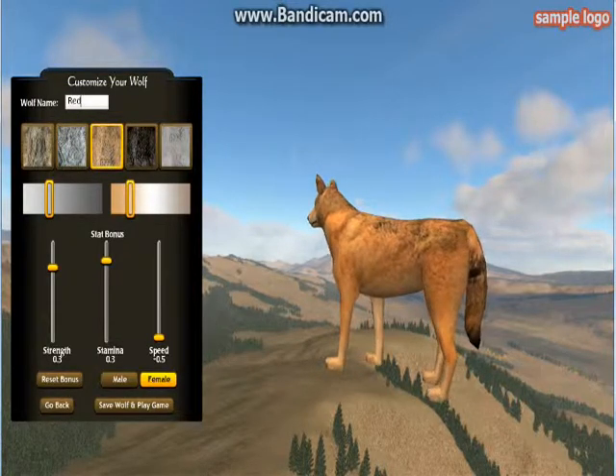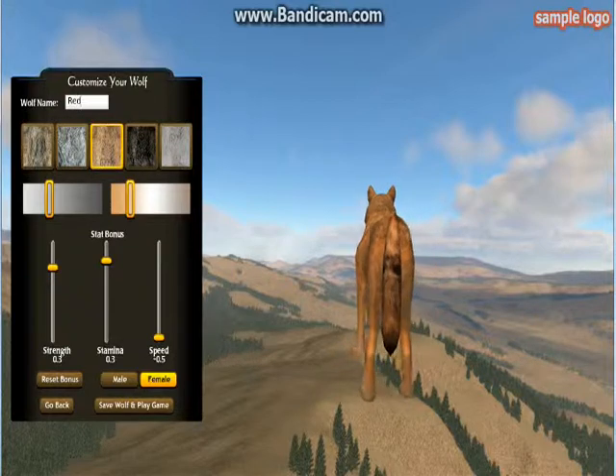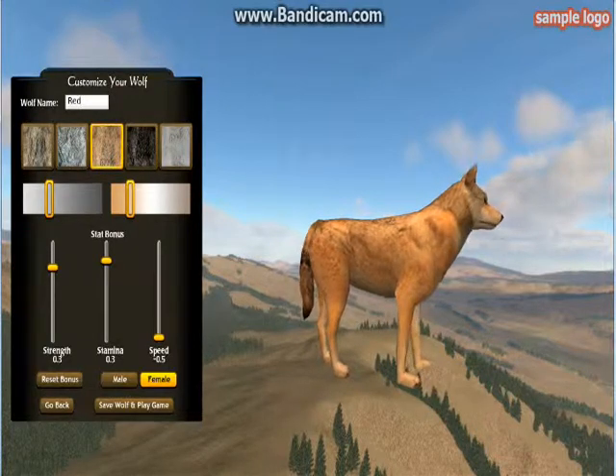I have a female and her speed is really low, but her stamina is 0.3 and her strength is 0.3. She's kinda sandy-colored, but I like it.